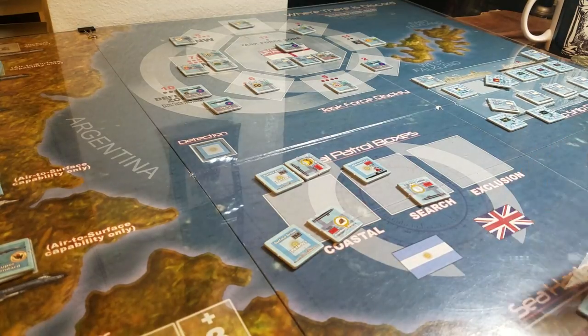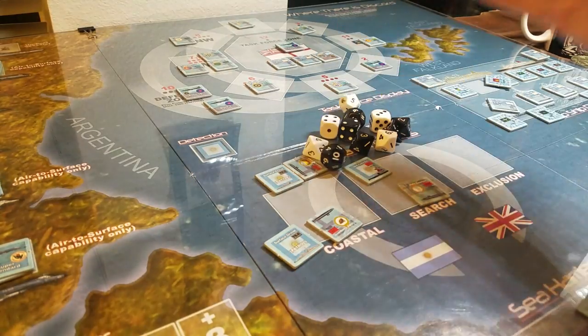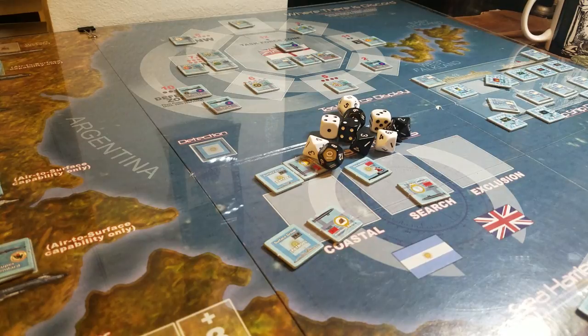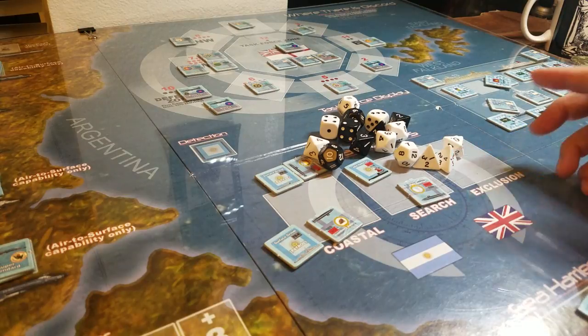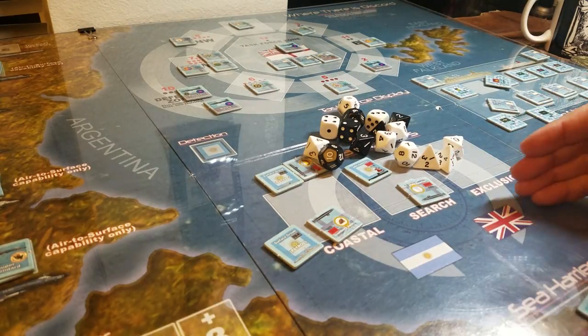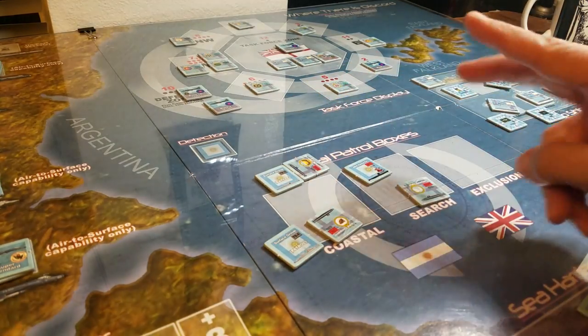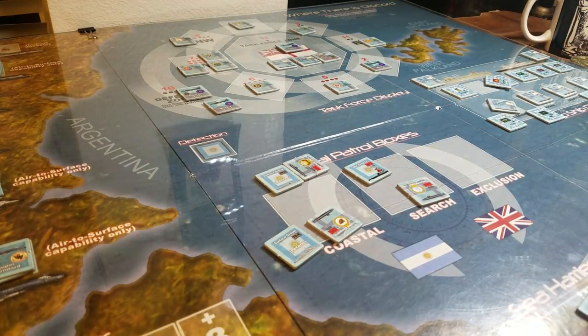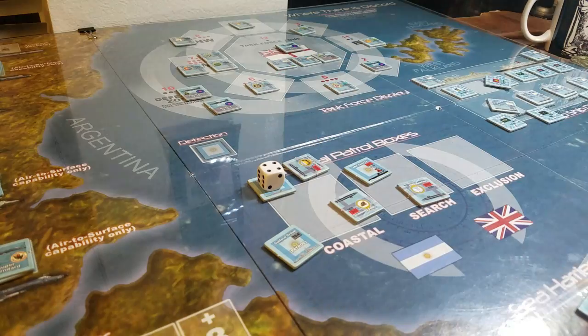Part of me wouldn't have minded that so much if there weren't three, four, or five different dice — a d4, a d6, a d8, a d10, a d12 — and I had to keep looking up which die to use for which situation. I don't know why we couldn't just use two d10s and do percentile, since it's a percentage chance anyway. It's a 25% chance on a d4, or a d6 or d8 chance depending on whether it's a navy group. I found that very frustrating.